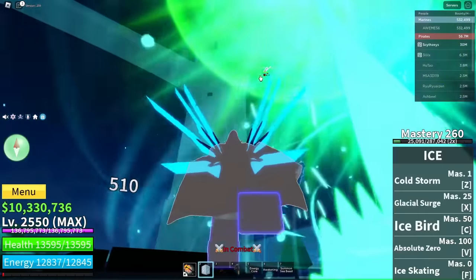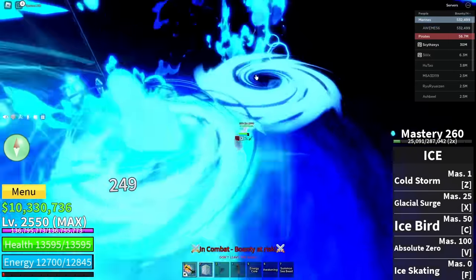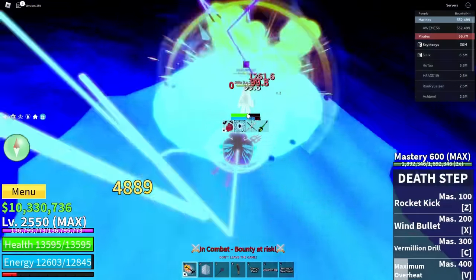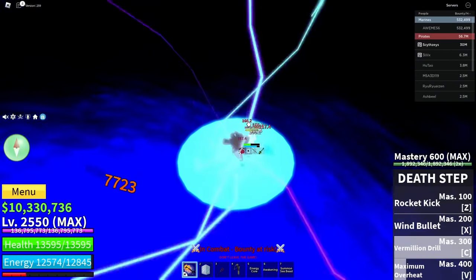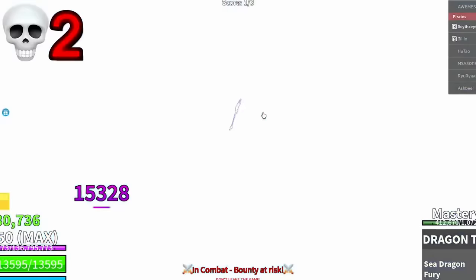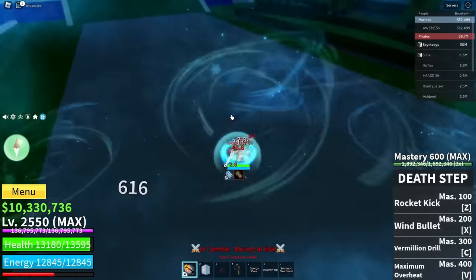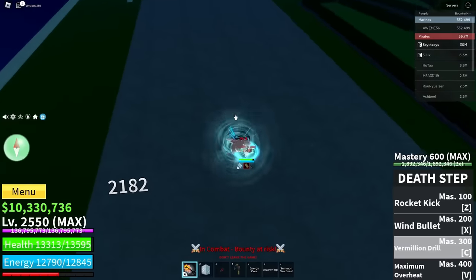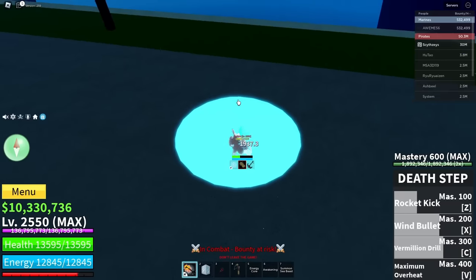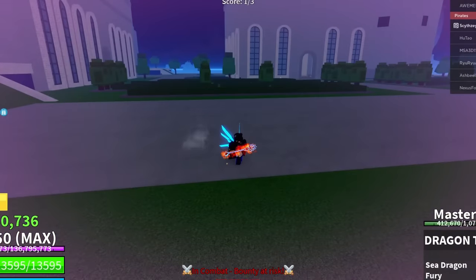We got a few people to fight over here. I guess we're fighting in this dude's portal now. That Dragon Trident works super well with ice. He actually did the combo right this time — bop and bop. Death step is actually super OP with this. I see someone right here — he's a Shark race, we got to stall. I guess we just got a free kill right there.